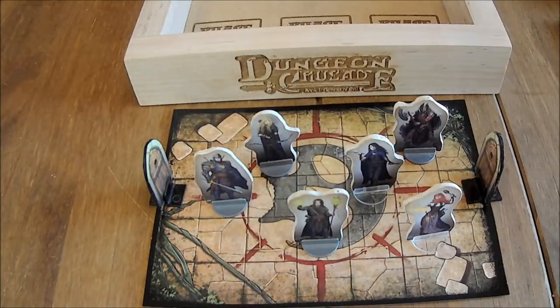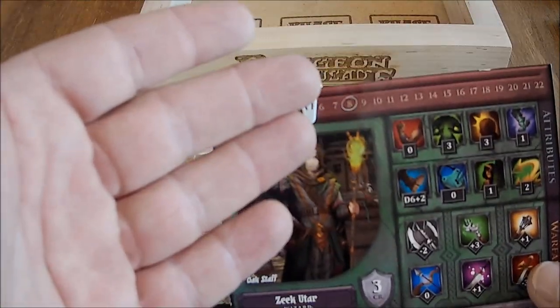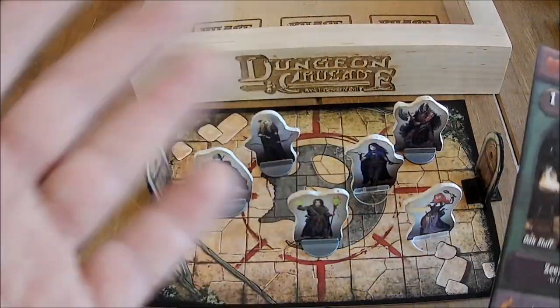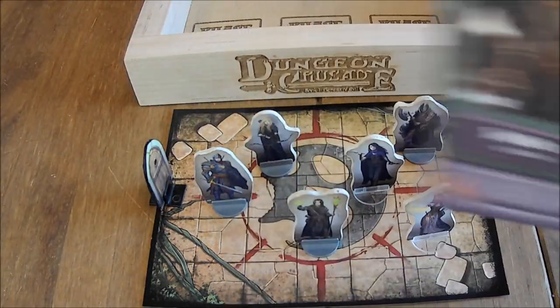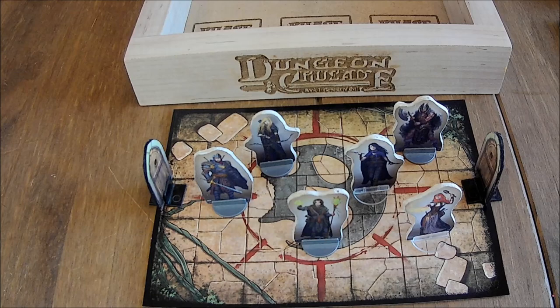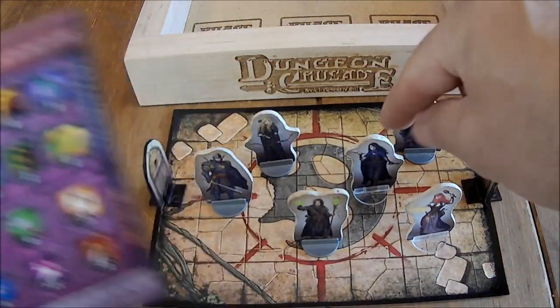As you notice, our wizard has a lot of essence, however they don't have a lot of health. On the flip side, our barbarian Maheliak has a lot of health but not so much essence. Moving right along, on Pallum our rogue — she's right here.